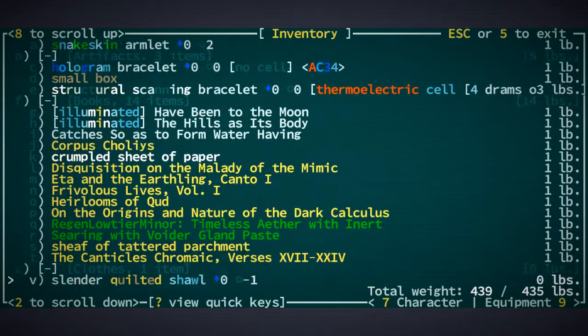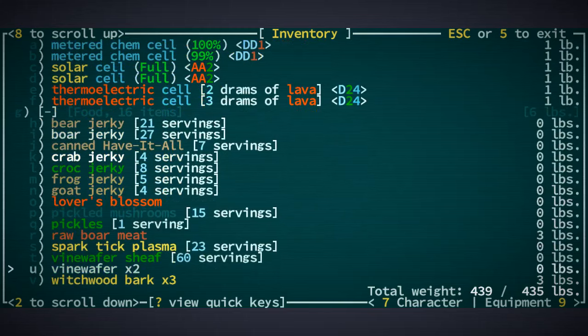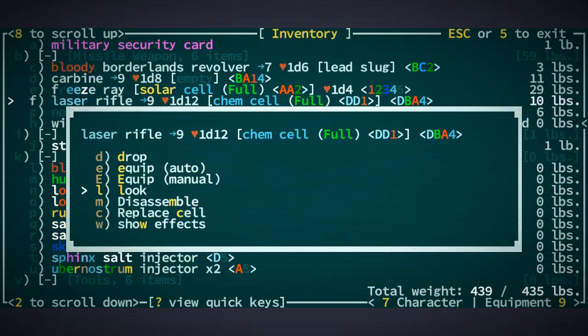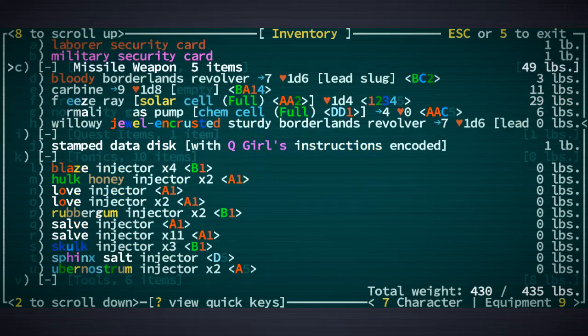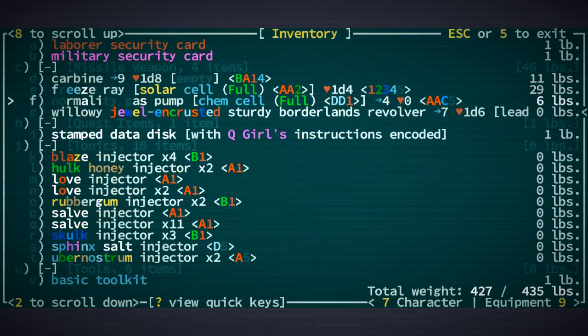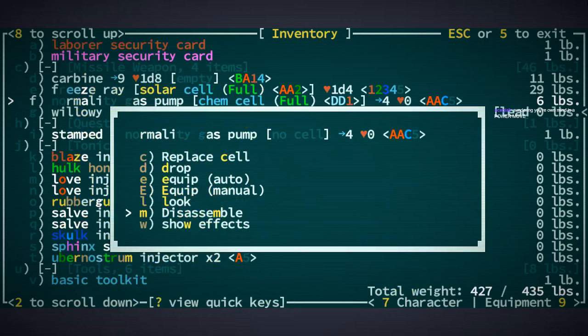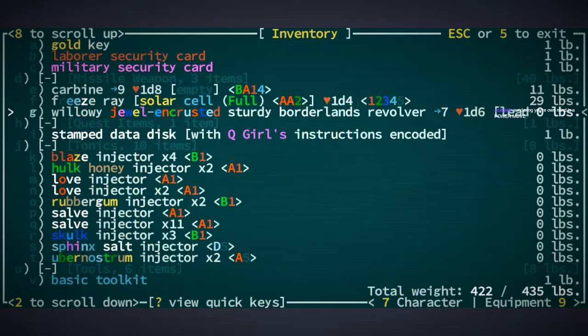There's another thermoelectric cell — they only weigh one pound so they are kind of neat. A laser rifle we don't need. We have too much crap here. I don't need the Borderlands revolvers, and this one is jewel encrusted. Oh — because it's willowy, it does not weigh anything. That's fun. Let's take the cell out and disassemble. We don't need that gas pump.